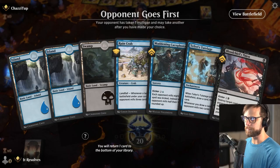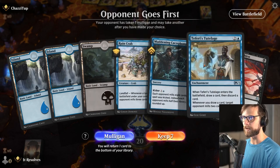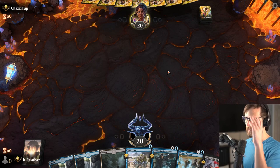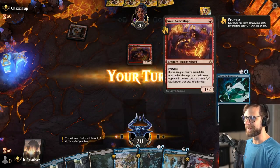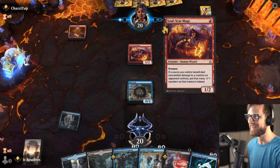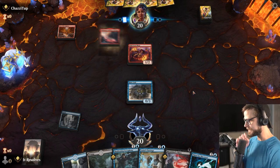Here we are for game number one. This is actually a phenomenal start — we've got the Ruin Crab, the Cacophony, and the Tutelage with a little bit of removal backup as well. We'll keep this. The opponent mulligans down and it's probably Mono Red. I am not surprised at all. Mono Red is obviously a very good ladder grinder.